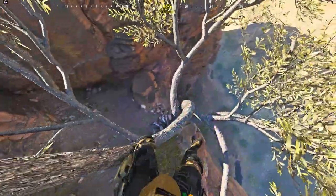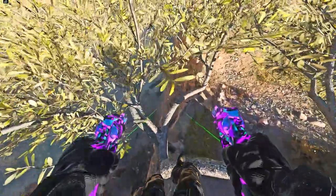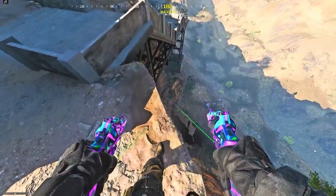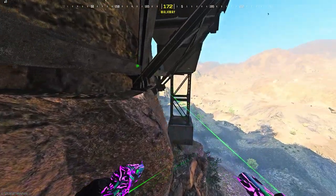Not many people know about the tree spot on Afghan, but it's very OP. Moving on to the next spot on Afghan, drop down here, go prone, and crawl as fast as you can — there's no timer at all. This still works and I've tested all these spots.